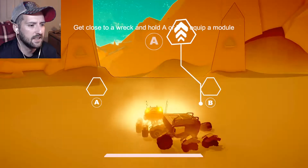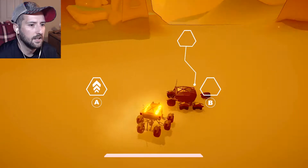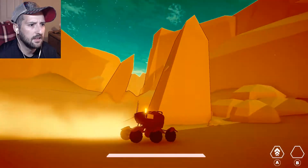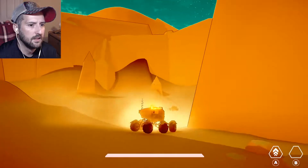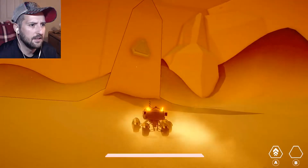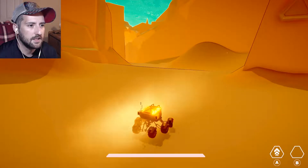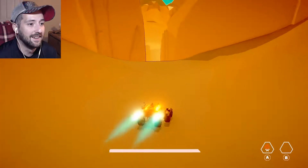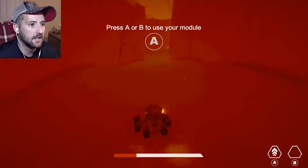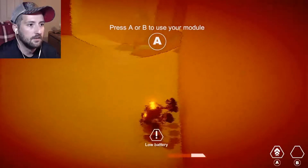Get close to a wreck and hold A or B to equip a module — oh sweet, this is like that one game I can never remember the name of. Let's go with A. Okay, so we got a boost now. Oh god, I'm in the shadow, I'm gonna die — nope, we're good. These random things have some kind of mechanical symbols on them. Let's try to boost — wow, okay, it's got some kick to it. Press A or B to use your module.